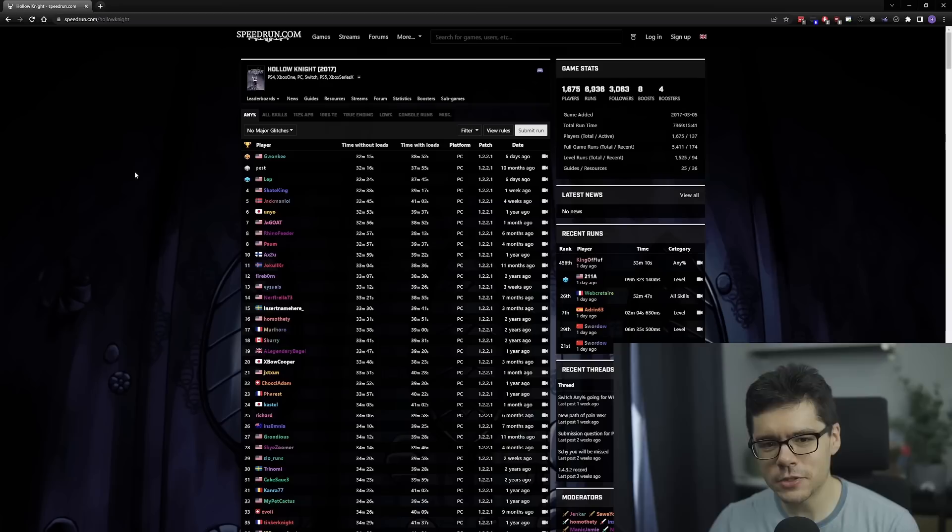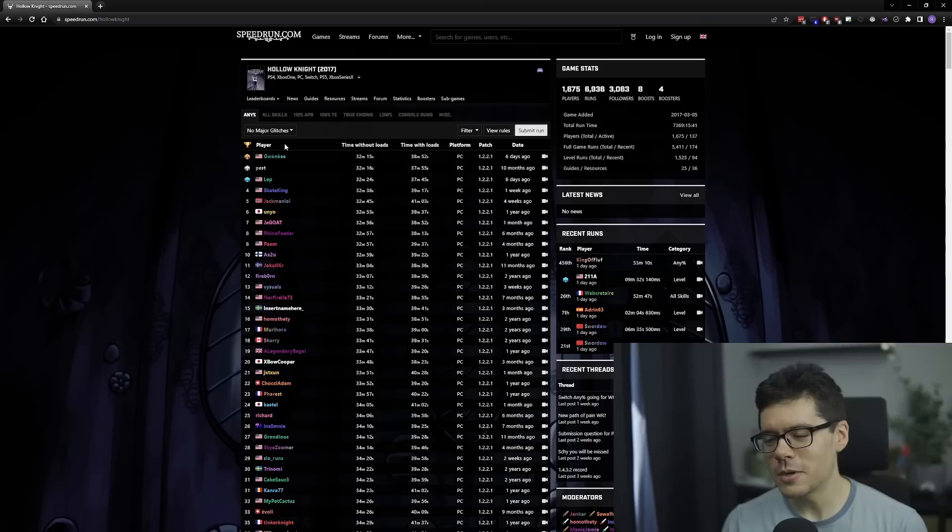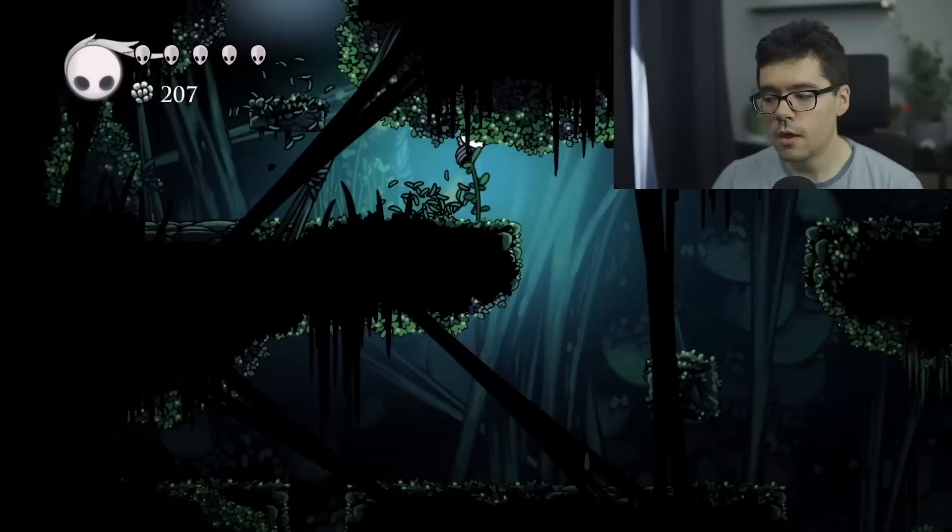Looking at the leaderboards real quick, I want to give a bit of history just based off what I know, which is a little bit patchy. New world record, by the way, in case you didn't know — new world record after quite a while. I think Geoat was the first person to start using this in runs and no one else picked up on it right away. But then recently Skate King has been using it — you can see that's a pretty excellent PB — and also Lep started using it, and I think Gwonky has also been practicing it. I think it's objectively just a little bit of a better route, even though it doesn't save a ton of time. It's mostly about how it affects how the run kind of plays out overall.